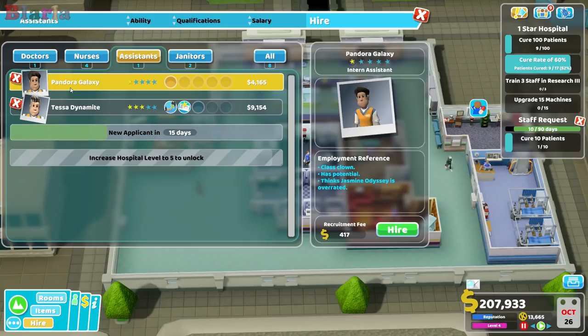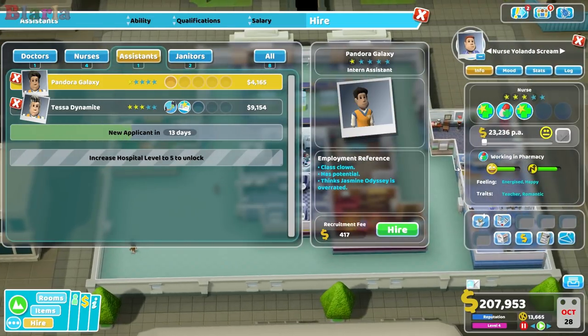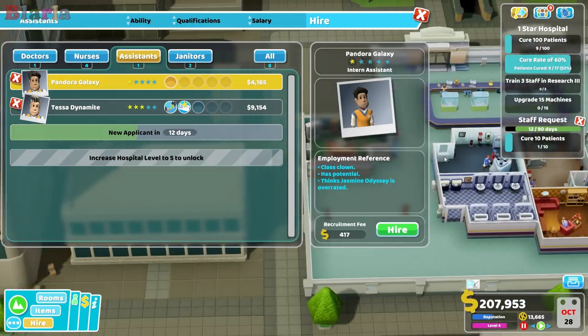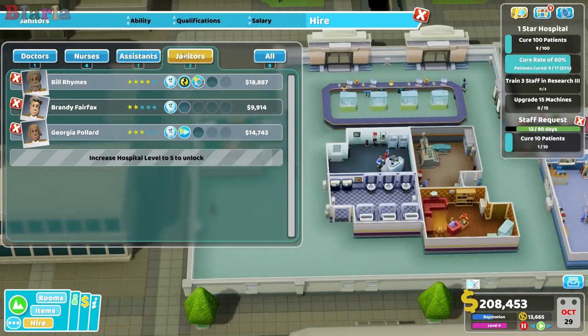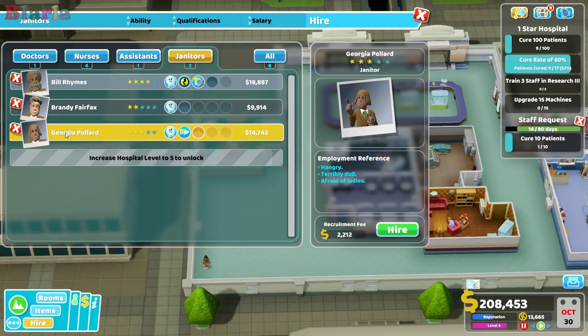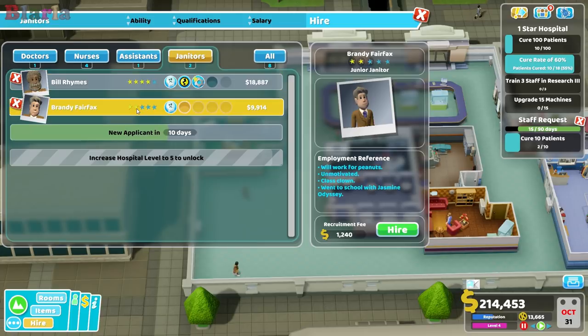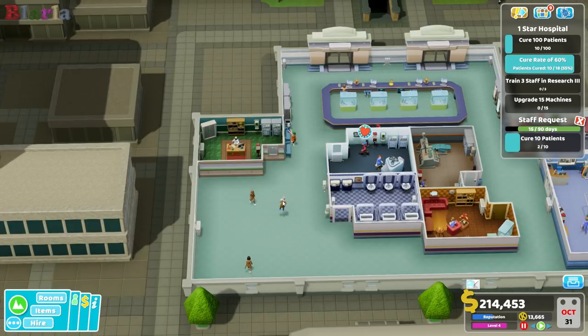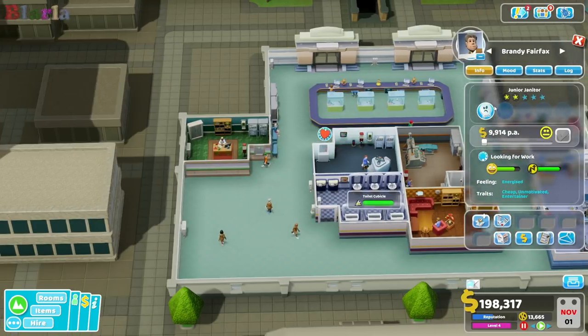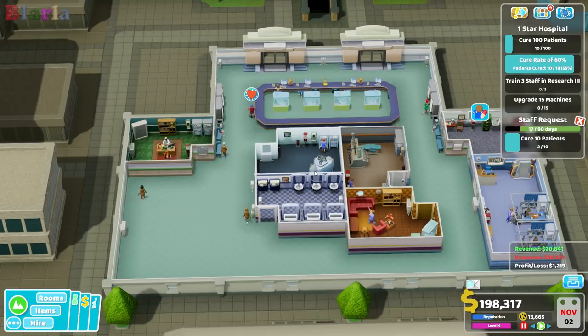Oh, grumpy — damn it. This one thinks Jasmine Odyssey is overrated! What if she thinks Jasmine Odyssey was overrated — Yolanda — and now I've given her a Jasmine Odyssey picture! I didn't read it that closely, that's the problem. Unmotivated, terribly dull — don't ever employ terribly dull. Unmotivated means they move a little bit slower, which is not the best. I've probably got them now though — it's happened.